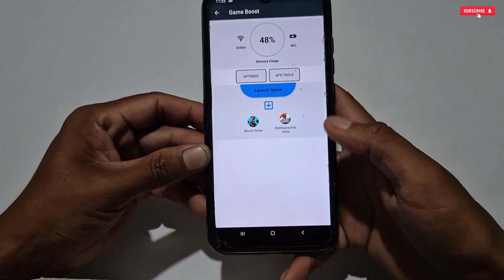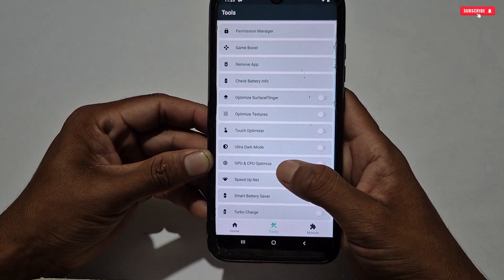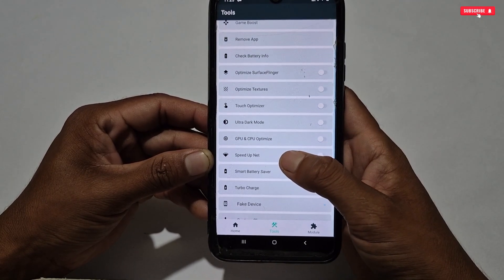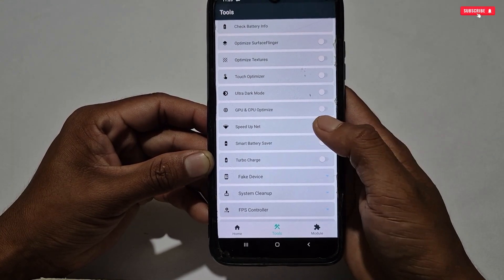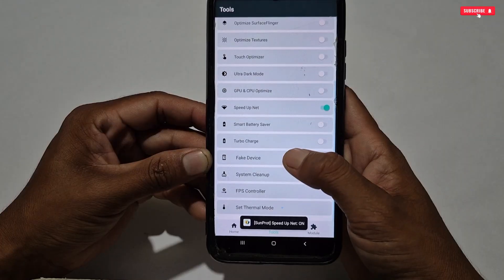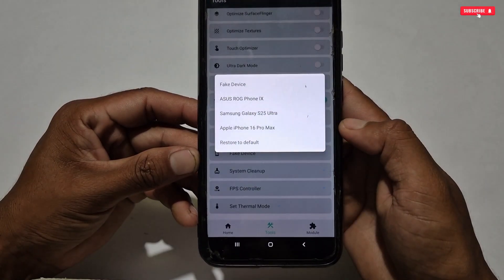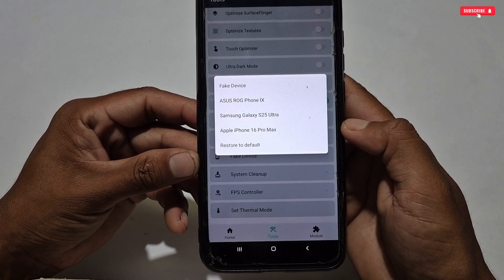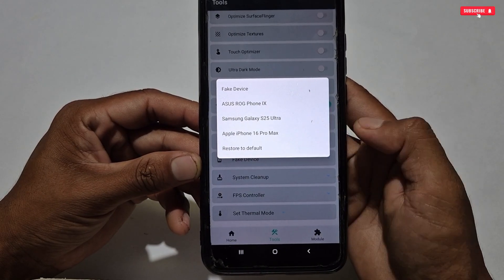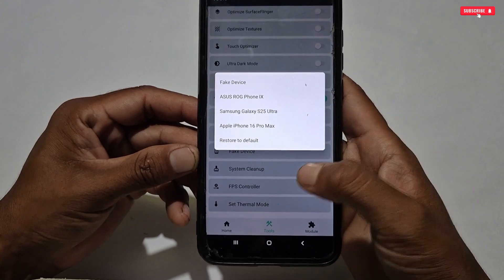Most of the other tweaks are old and were already provided in the previous version. A new tweak is 'Speed Up Net' — if you want to use it, turn it on, or you can also use a module for better internet optimization. Another new tweak is 'Fake Device' or spoofing — you can spoof your Android to ROG Phone, Samsung Galaxy S24 Ultra, or iPhone 16 Pro Max. Only three spoofing options have been added, and you can also restore settings from here.